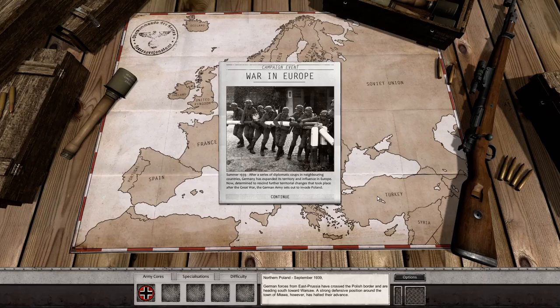Summer 1939. After a series of diplomatic coups in neighboring countries, Germany has expanded its territory and influence in Europe. Determined to rescind further territorial changes that took place after the Great War, the German army sets out to invade Poland.